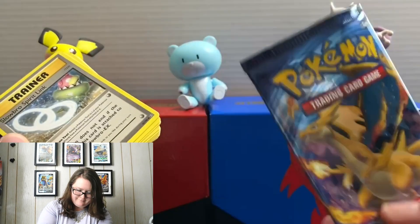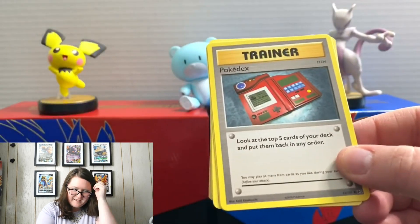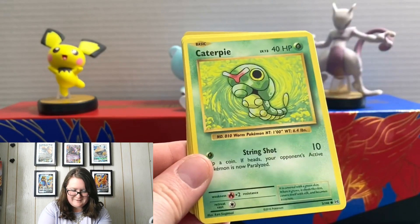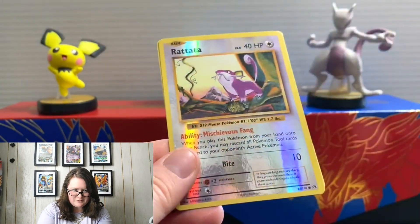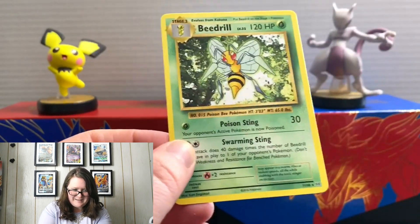First off we have Slowbro Spirit Link, a Pokedex, Haunter, Rattata, Caterpie, Magnemite, Full Torb, Sand Shrew. Ooh, a Reverse Holo Rattata — I like that. And a Beedrill.